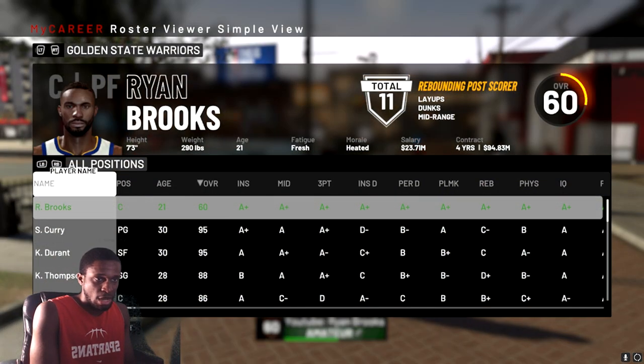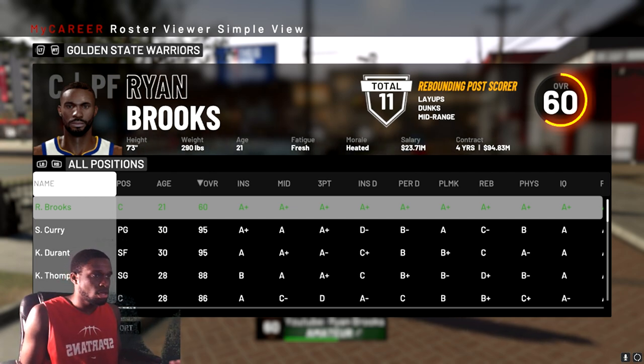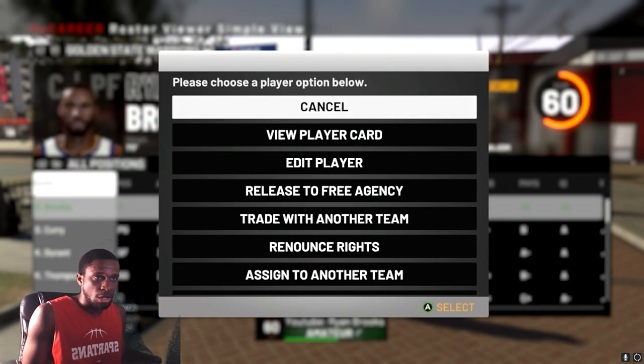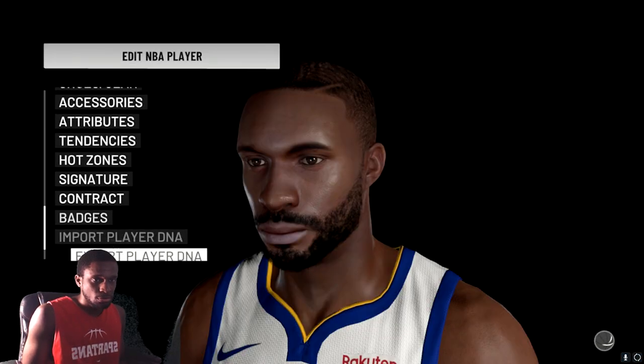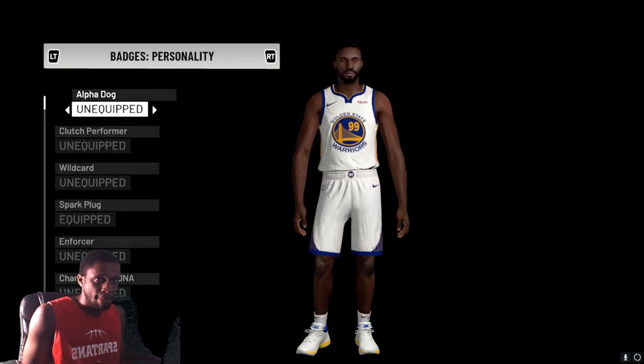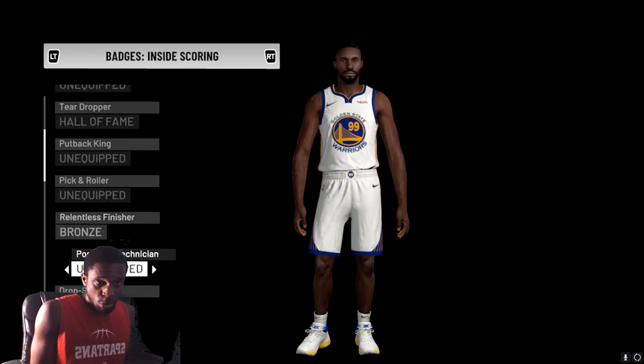After pressing F3 and F7, go back to your guy. On Xbox press A, on PlayStation press X — just make sure you can select your guy, then go to Edit Player. Go to Badges, and from here you go through the badges you already maxed and set them to purple, gold, silver — whatever level you want.